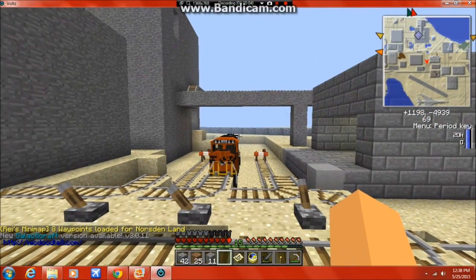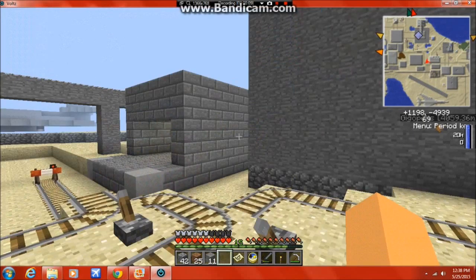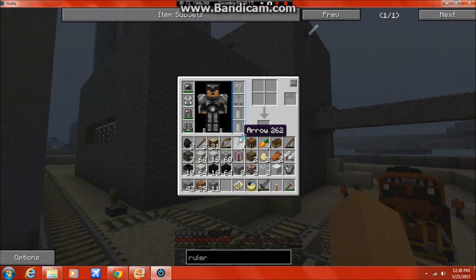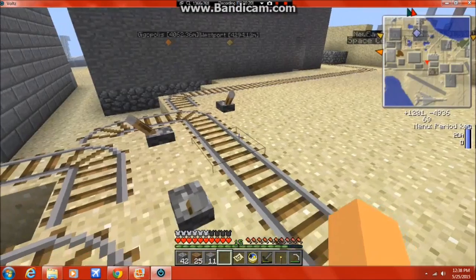Hello everyone, this is Dr. Aeronautics and today is Norsden Land episode 44. I brought the train down here and we're going to build the next capsule for the next space mission. You can see in here I have everything that I need to build the capsule and the rocket.